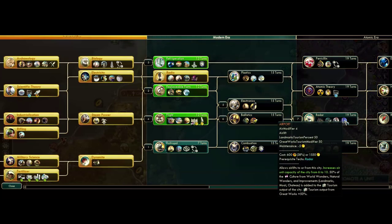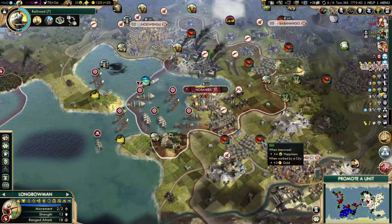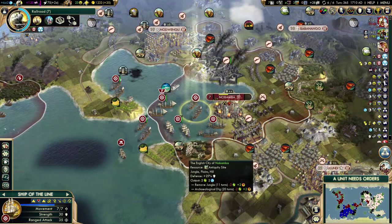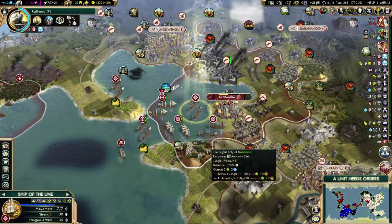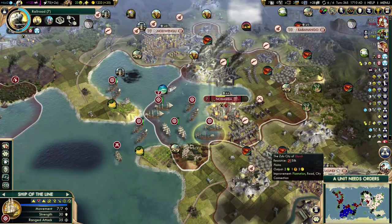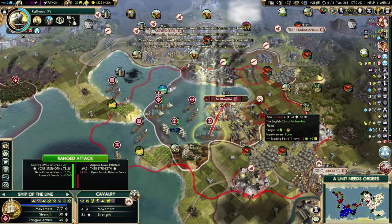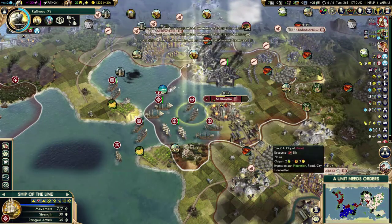Back to war. He will try to retake the city, but he's not going to succeed. There's the promotion — that's the last plus one range that I needed, I think. So now I have seven ships of the line, six with logistics and plus one range. That's amazing. Let's kill these guys — these are the only two I have to kill on this turn.